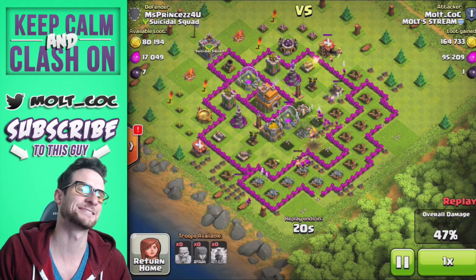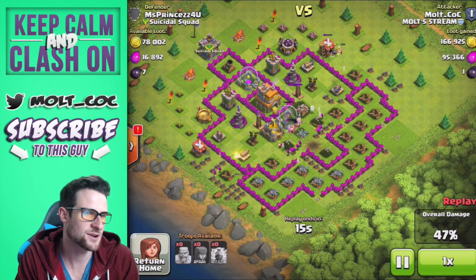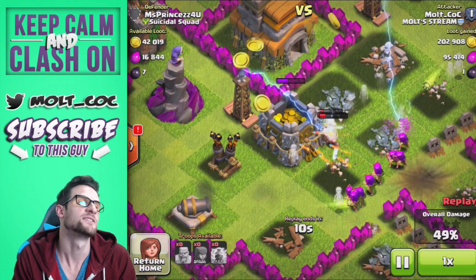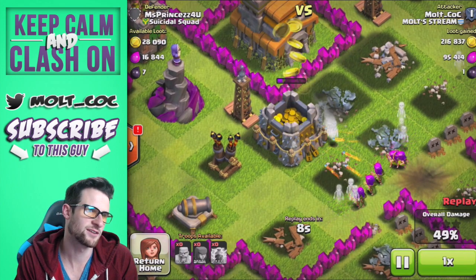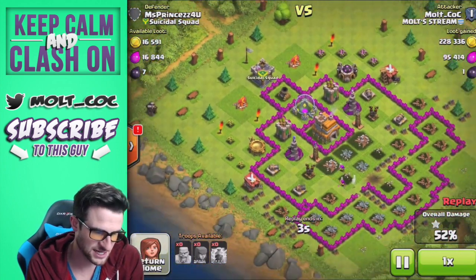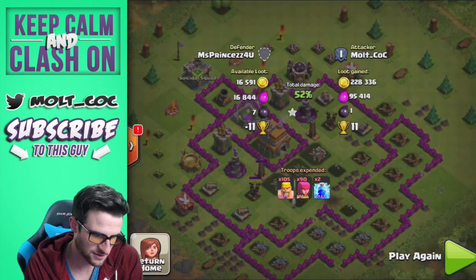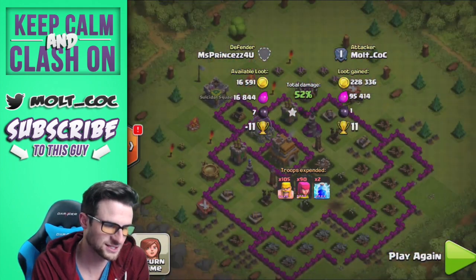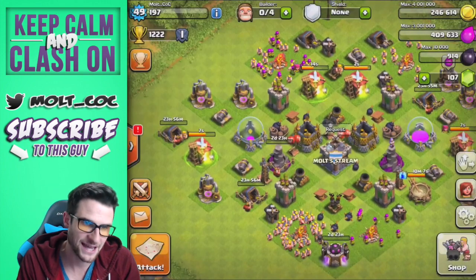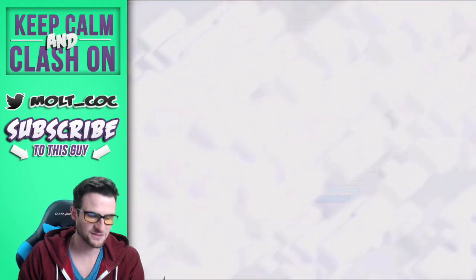There's a huge bomb right there, but the barbarians are able to take out that mortar right as the bomb goes off — that was our biggest issue in that raid. Now they're heading over to the gold, and the archers are going to finish taking it out. There's 16,000 gold left in the clan castle. 228,000 gold — that is exactly what I'm talking about.